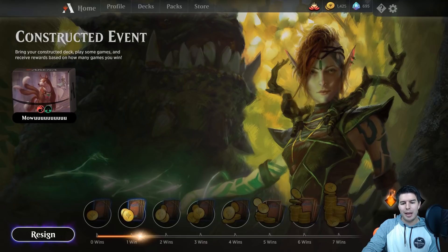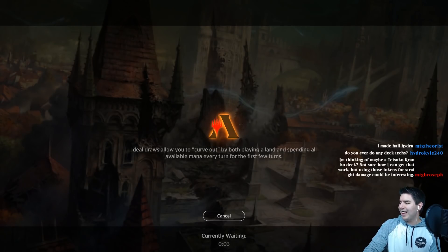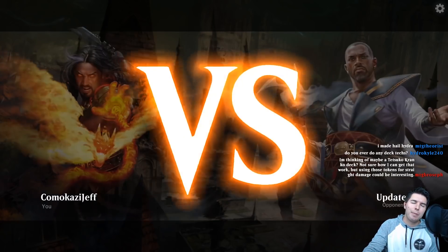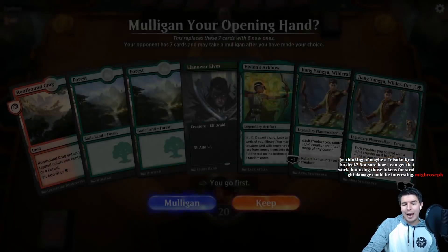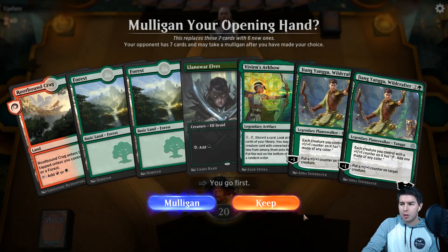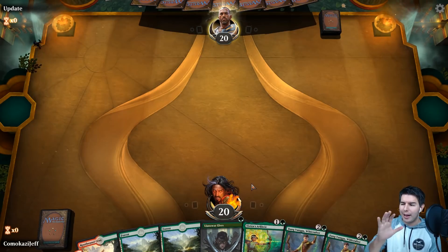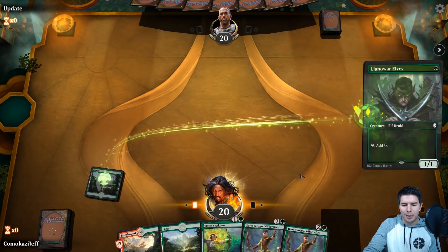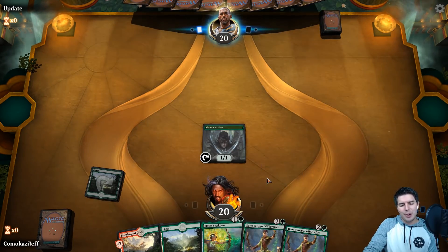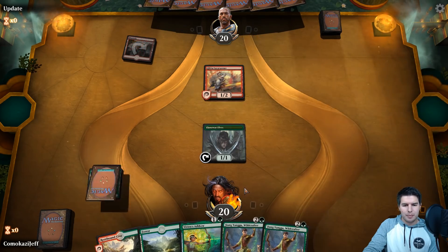Vivian's Arcbow — we only need to do X=4 and it can't be countered when we use it, so it's great against that deck. Not too shabby at all. Mawu is actually a solid card — I think it's more of a one or two-of in a deck that has counter synergies. But we're playing it as a full four copies here and the deck is still good because we have Kranko. Jiyin Yangu — we might just go Vivian's Arcbow to try to find more mana and creatures.